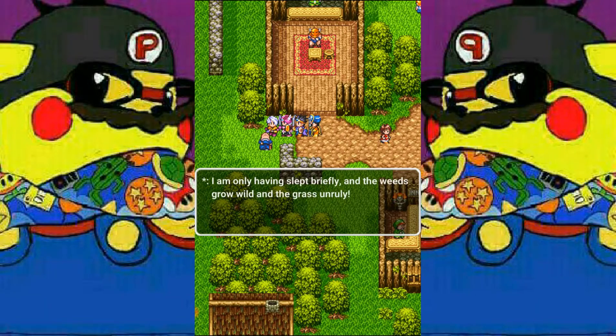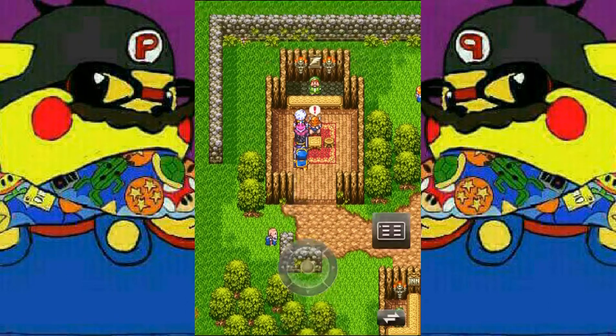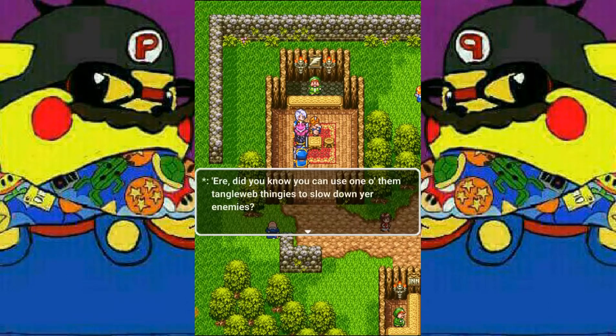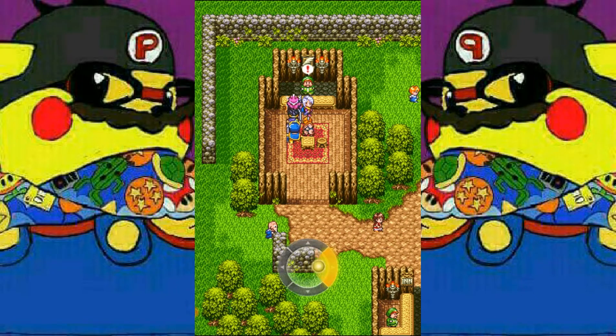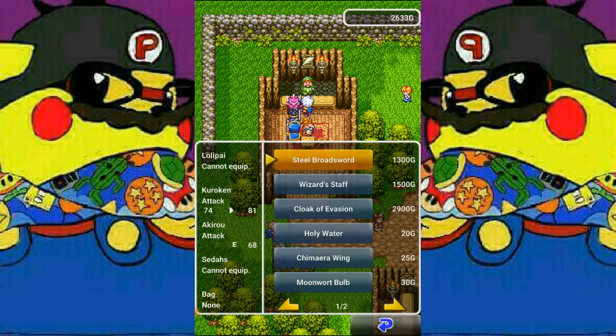As you can see, it's in rack and ruin — the grass has grown wild and unruly. He tells us about a tangle web, which is basically the item you can use against monsters; it's the decelerate spell effect.